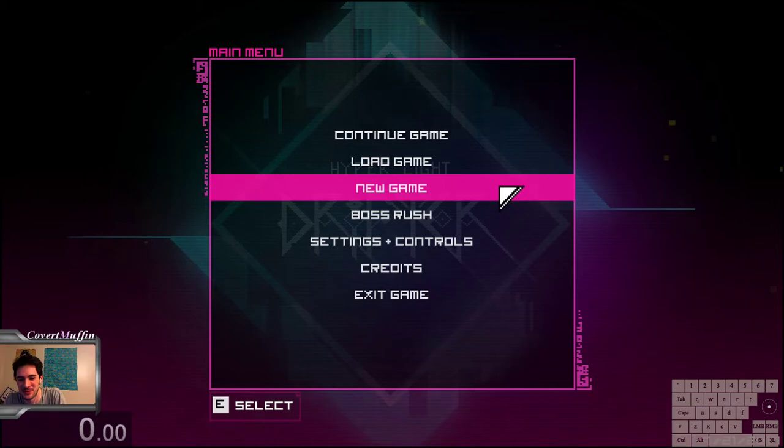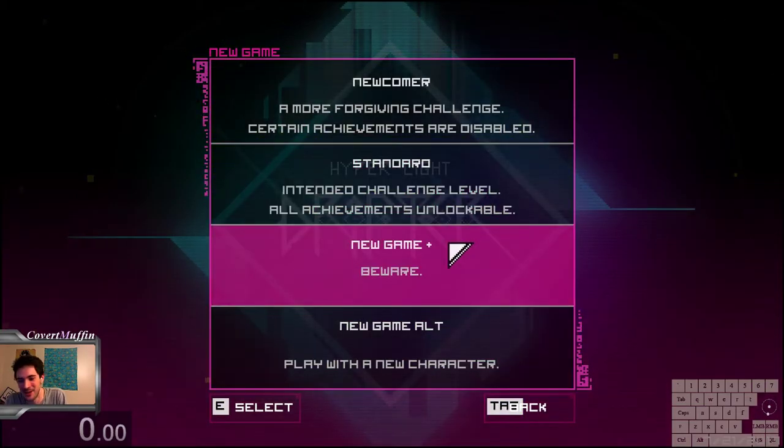So you might ask, what's the difference between New Game and New Game Plus? In New Game Plus we only have a max health of two instead of five, but we start with every single unlockable ability for the sword and the dash. So things right from the get-go are a little bit quicker, and we also get to skip the tutorial.